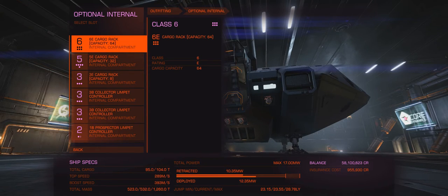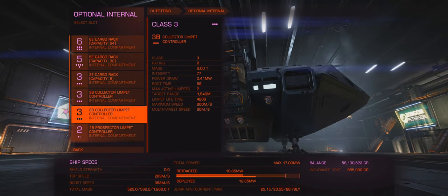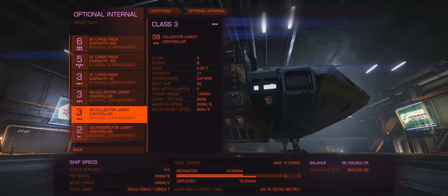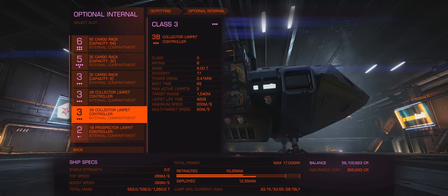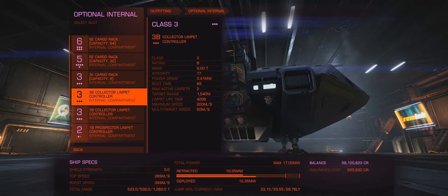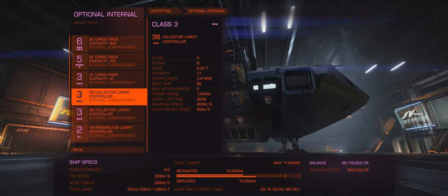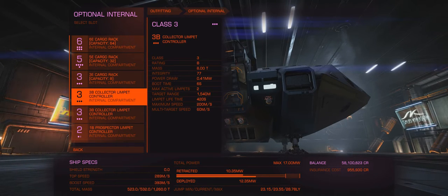Now we get to the meat of the issue. We've got all the cargo space I can shove on here, which interestingly is only three cargo racks - the six, the five, and the three. In the two class three slots, we've got collector limpet controllers. This actually allows us to have four collector limpets out at once. And that, my friends, is the kicker.